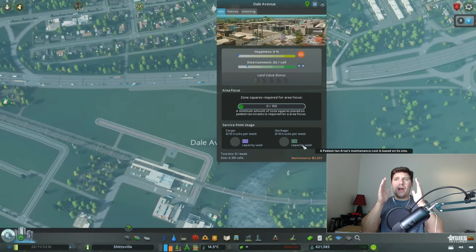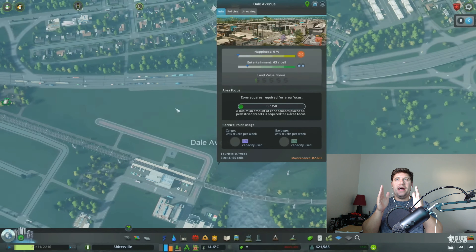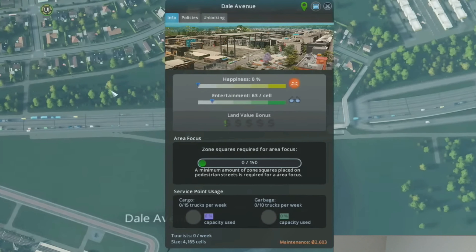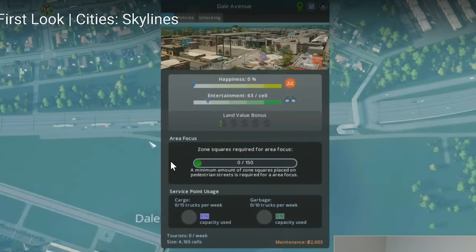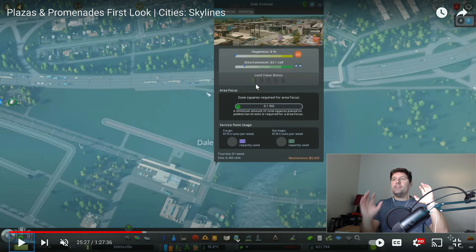Just like any other DLC, you're going to get a guide for how to have a successful pedestrian area. You can see the happiness, entertainment, and square footage. This is not a park or an airport, so you cannot charge a fee — there is no ticketing fee. But if we pause here, there is a land value bonus. I believe if you get that to five stars, it acts almost like a multiplier — if you have a tourist or stadium area with high land value, it's going to grow like crazy and generate a ton of revenue.